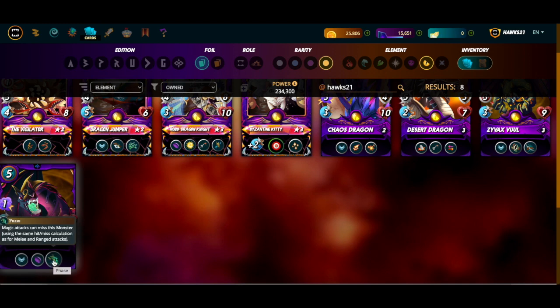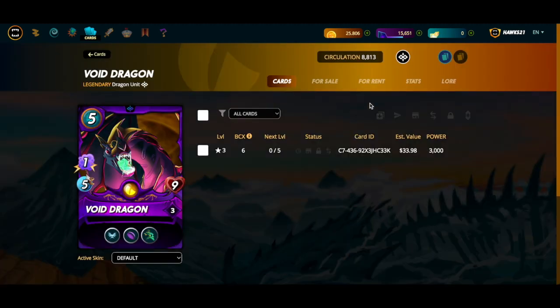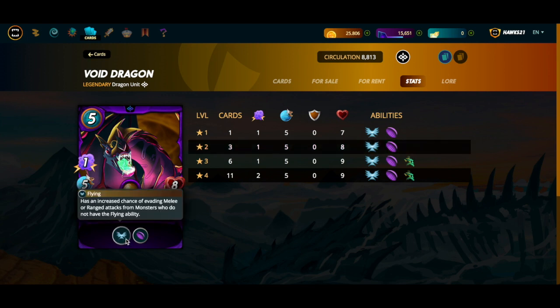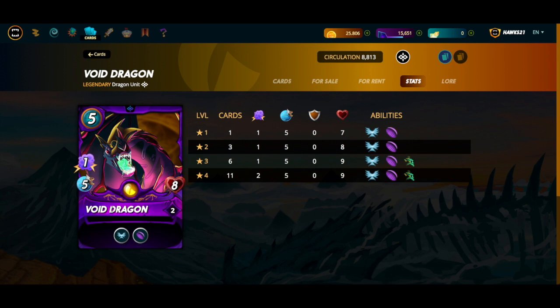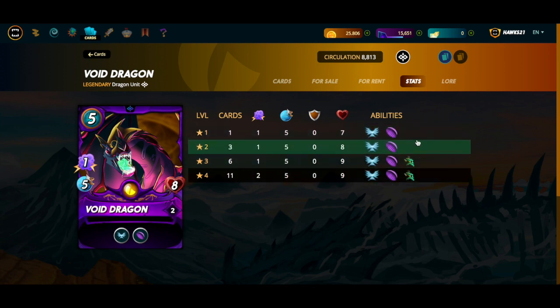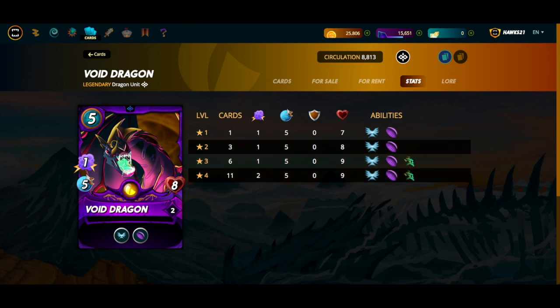What I've slowly realized is that Void Dragon is just not an attack monster. For five mana you're getting void and phase — it's really great against magic. At gold level, five mana with speed boosts and flying gives you a 25% additional dodge chance, plus the void. This is a great card to use when you're expecting magic. Even without phase at lower levels, this card is overlooked just because it has one magic attack — it brings a lot more to the table than just its attack stat.